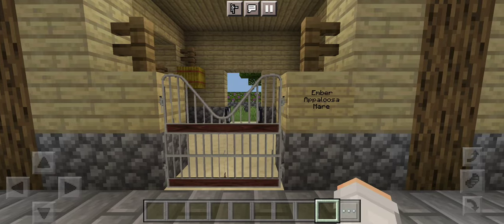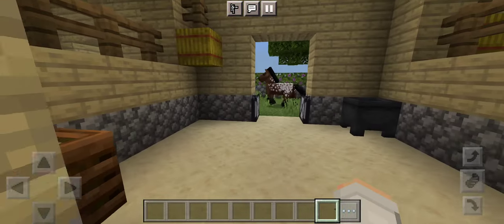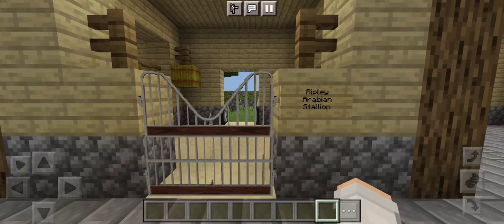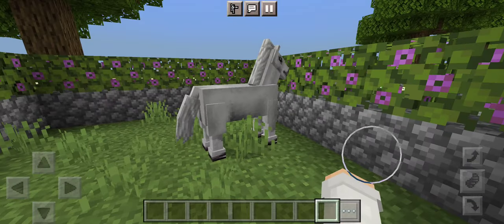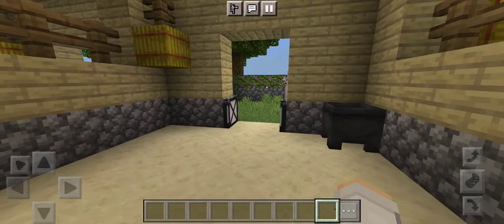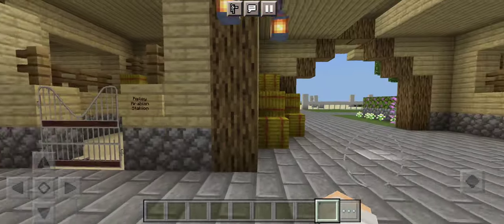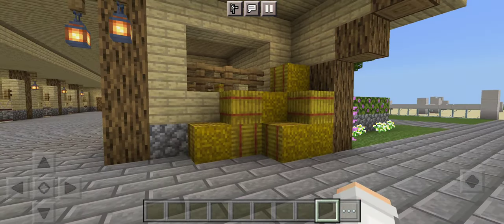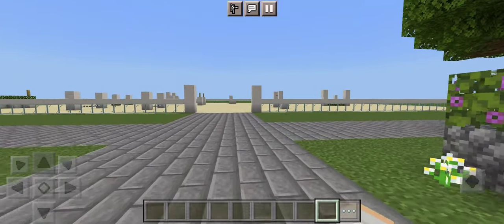Then we have Ember — she's an Appaloosa mare and she is a bay blanket Appaloosa. And lastly we have Ripley — he is an Arabian stallion and he is a solid gray color. So now that I've introduced you to all the horses, we're going to move on. Over here we just have a bunch of hay, and this is just kind of where we store it. So then at the back of the barn we have our arena.